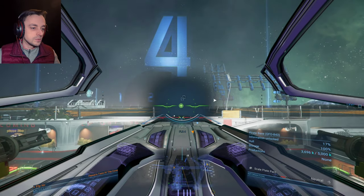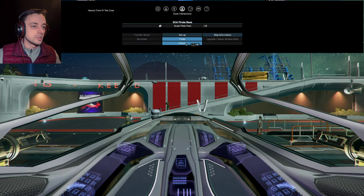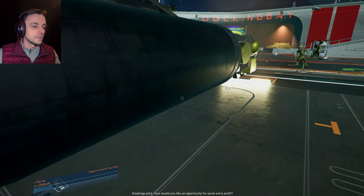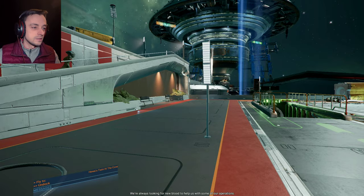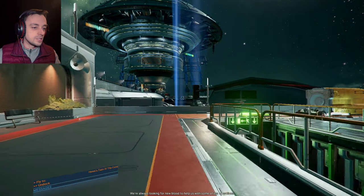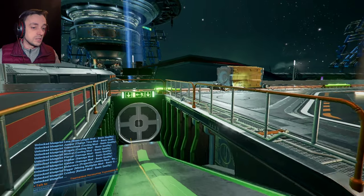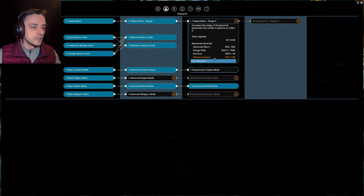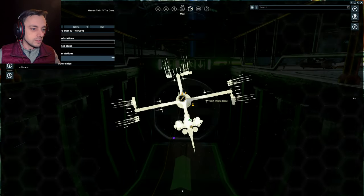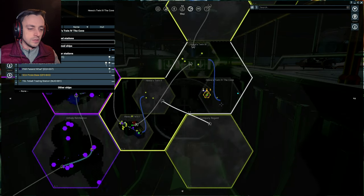It hasn't got a docking module clearly — I need to update it. There are also other things I want from this station. Welcome! Greetings. Opportunity for some extra profit — yes, always looking for blood to help us with some of our operations. I have concluded the research — oh have you? What is it? Oh, it's all of the weapons research. I need some plasma conductors — I don't know where I'm going to find those. Oh hello, there's a bunch of xenon over there, that's a bit troubling.